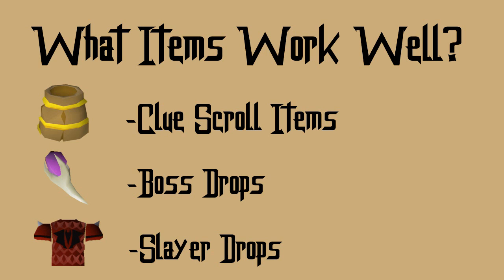Boss drops work pretty well too — items like the Eternal Crystal, the Pegasian Crystal. If you have a lot of money, you can do hilt drops from God Wars, the Abyssal Bludgeon, and Abyssal Dagger. Slayer drops also tend to have some rare items, though not as many — items like the Dragon Chainbody or the Imbued Heart are pretty rare. The reason there aren't as many is people do slayer a lot, so a lot of rare items like the Abyssal Whip and Dark Bow end up flooding the game. Those are three categories with a lot of good items, and that's where I would start when looking for rare items to flip.